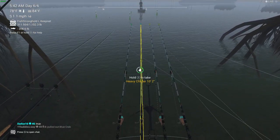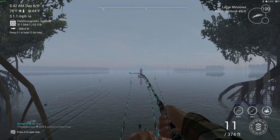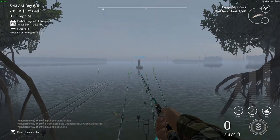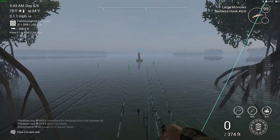Blue Crab Island is definitely the quickest way to level up, quickest way to get cash, and quickest way to get XP. There are some really big fish here — there we go! Blue Crab sweeper. We've got some more gold coins and we need as many gold coins as we can get.